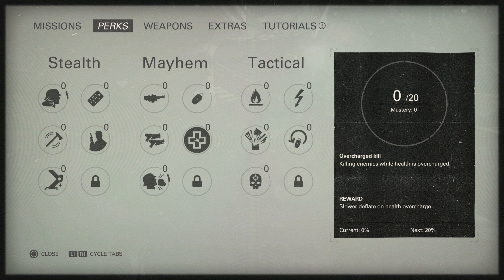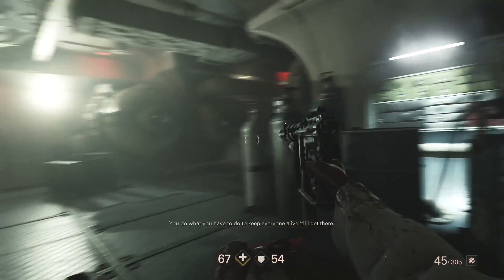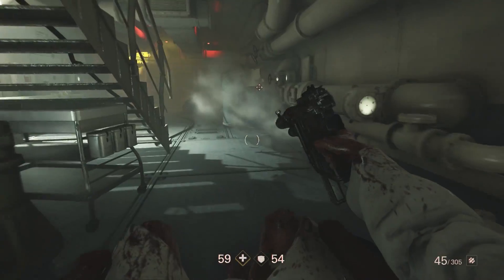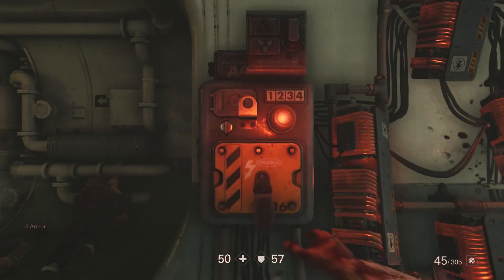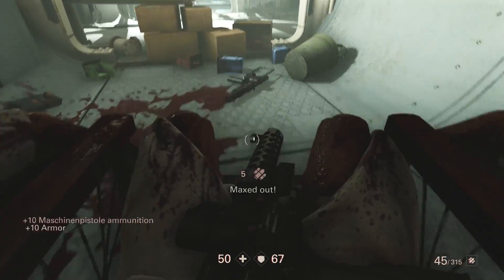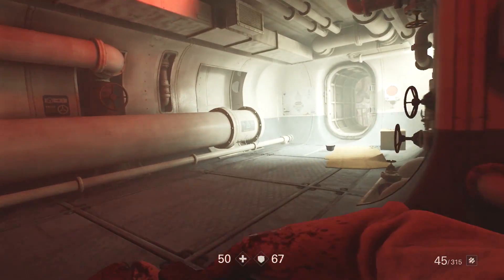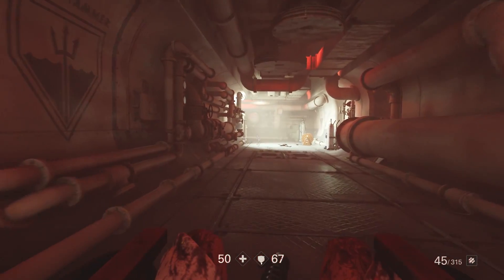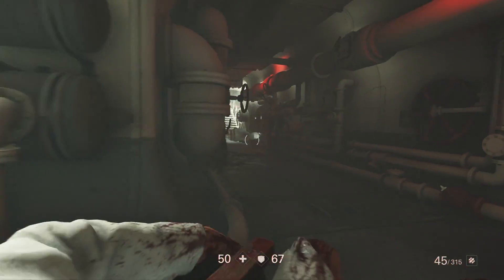More perk examples: kill 10 enemies with a hatchet and the number of throwing hatchets you can carry increases. It's stuff like that. It's easy to get cooked by fire hazards in this section — the environment has fire traps everywhere. There's also a hint indicator in this game that wasn't in the first, which is super helpful for knowing where to go.